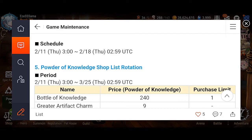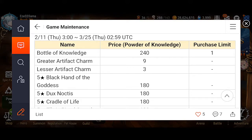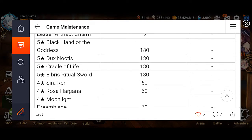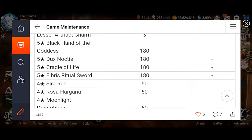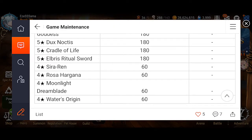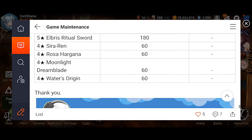I know the group banner is coming out and I'll be going over that once the update actually hits, but I'm going to go over this first — I think it's just as important. The Powder of Knowledge shop rotation is being changed. There are usually a couple of artifacts you want to look out for. The Black Hand of the Goddess is Coward Rick's artifact, Dux Noctis is Pavel's artifact, Cradle of Life is Cidd's artifact, and Elbris Ritual Sword is Charles's.